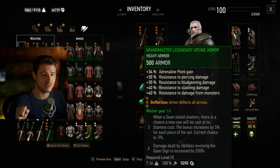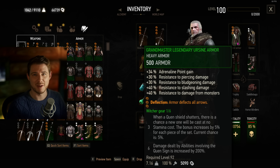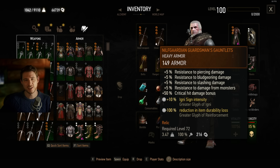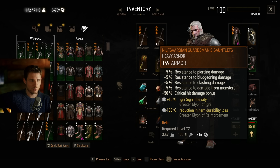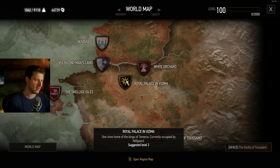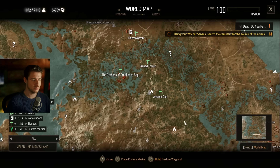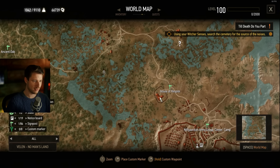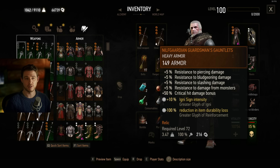I also put Deflection on the chest armor so it deflects all arrows — totally possible to be hit by plenty of arrows at the same time, and this will help you out. As for the gloves, the Nilfgaardian Guardsmen Gauntlets — they are the best gloves in the game. Go to the main game and you have to have been in Vizima. There you get the Nilfgaardian armor. With that suit you can enter the House of Respite in the south of Velen, and there you can find these gauntlets.